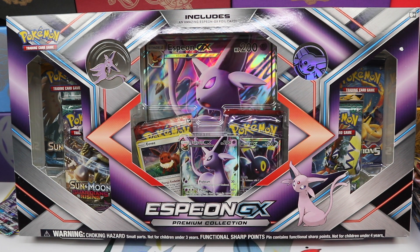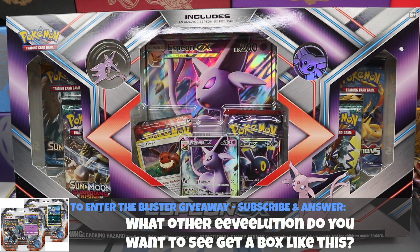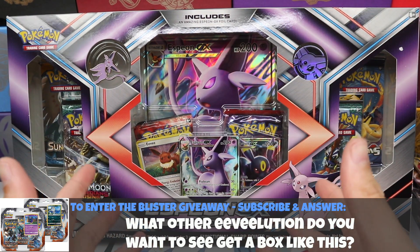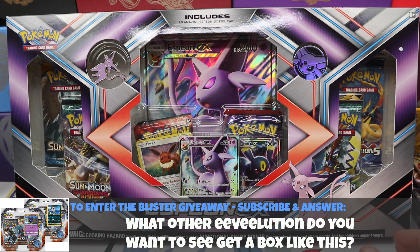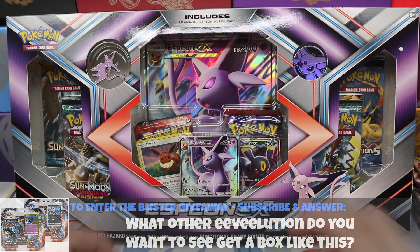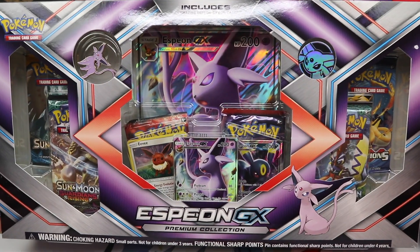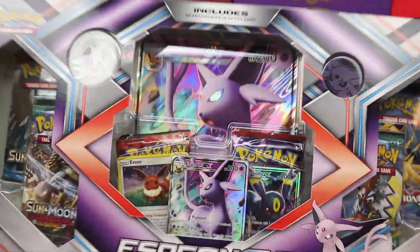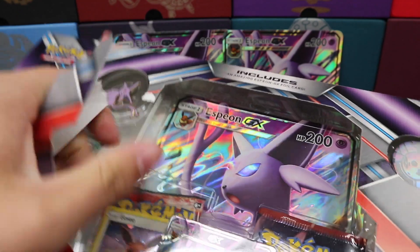Welcome back everybody, it's Pokesoup. Today we are opening up one of the coolest collection boxes that has come out in recent history, in my opinion, because I absolutely love the Eeveelutions. To see them come out with specific Umbreon and Espeon boxes, I am just blown away — that is so cool. I am thrilled to get to open these up for you today. I have three Espeons, and then I will also be opening up three Umbreons.